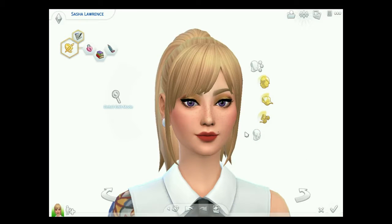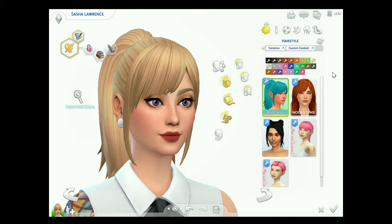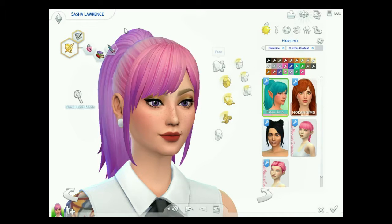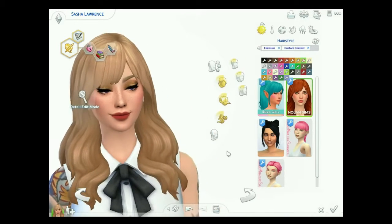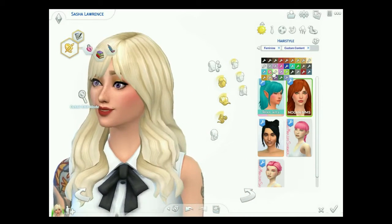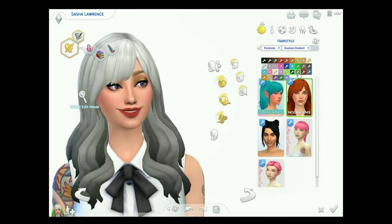I also have the Vivian hair by Nolan Sims — I only downloaded the ponytail, though there was another bun version. It comes in all the base game colors with seven extra ombre-ish colors, and they're super cute. Next up is the Florence hair by Nolan Sims — base game colors again, plus a few more extra colors, many of them ombres. They're super cute and I love them.